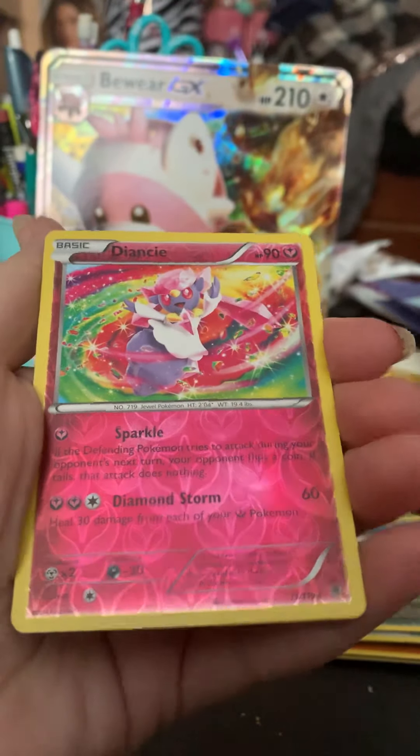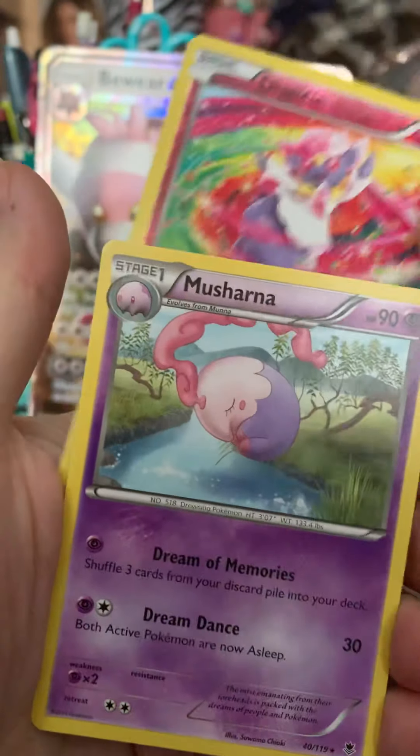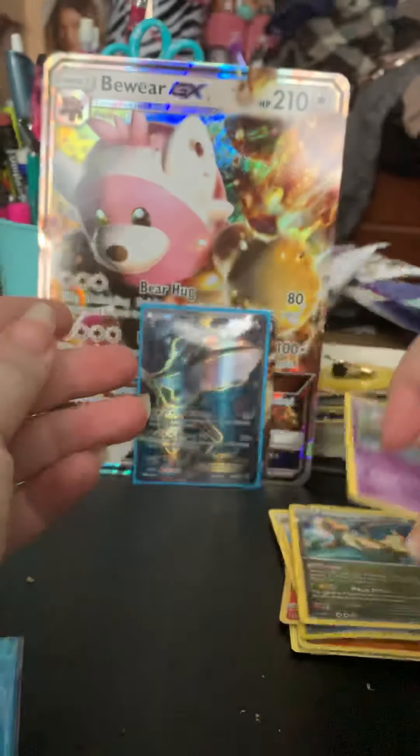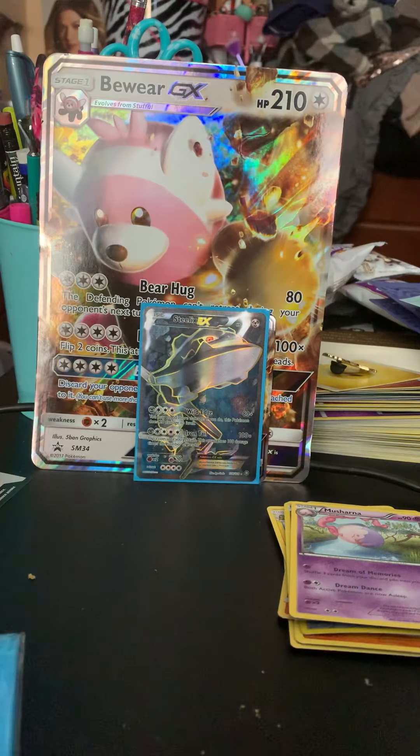It has to be a rare, right? Rare Reverse — that is a sweet looking card. And regular rare Musharna. So just one pull for this video, but it was still really cool to be a little nostalgic and open some older packs as well as some newer packs. I will be having Team Up packs as soon as they're out — not quite out yet, but as soon as I can get my hands on it I'll be doing videos here on the channel.